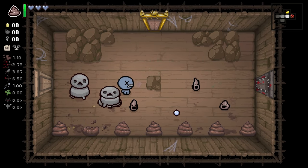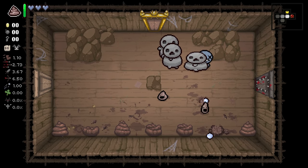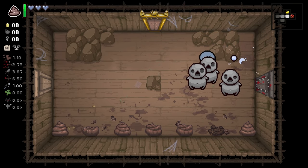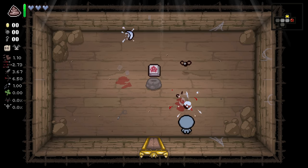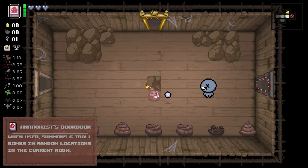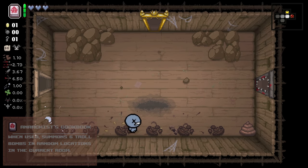Could be one of the new DLC bosses as well. That might be the icon for Mother. I'm not sure. Blue Baby, though, we'll see how it goes. This is a character that I'm not always great with. And Anarchist Cookbook is not really an item that I would consider top tier.